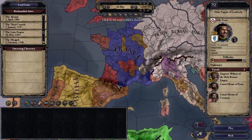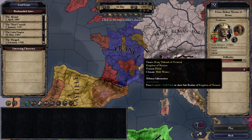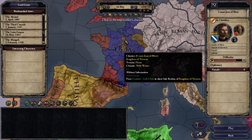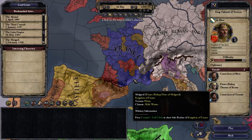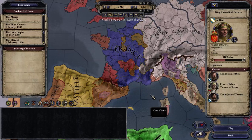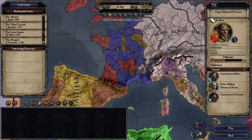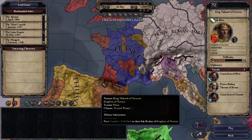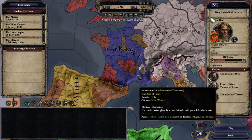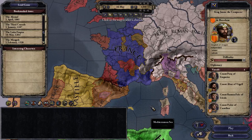Also interesting here is Navarra — this is about the height of Navarra's power, as they've inherited lands in France. Don't expect to hold those lands long; France will attack. But you are a French king ruling over the Basque nation of Navarra, with Aragon also having a piece — still, an interesting possibility.